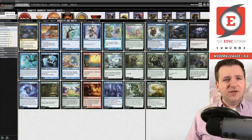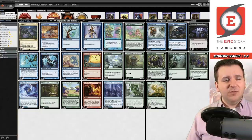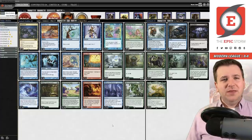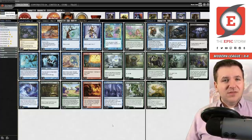I do wonder if Serum Visions should be Otherworldly Gaze — a card I've been playing in Lyrus Lotus Breach because it finds Lotus Fields really well. Here we only have the one, so maybe it's not as good, but it does fuel your graveyard for Past in Flames. Could also be Consider. I'm just not a huge fan of Serum Visions anymore, but that's my own personal bias.